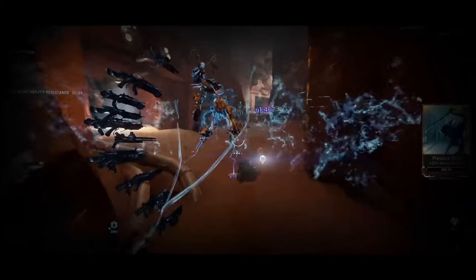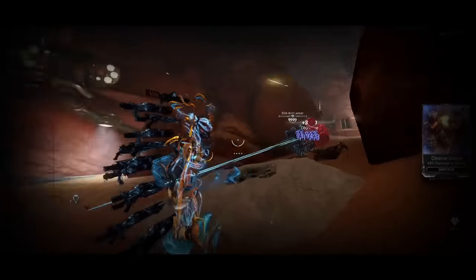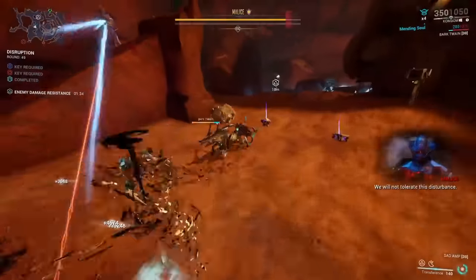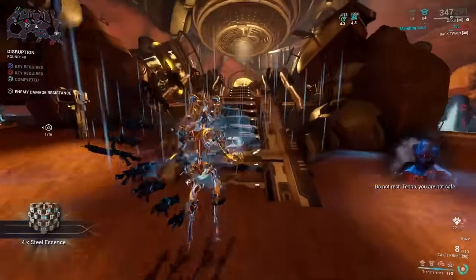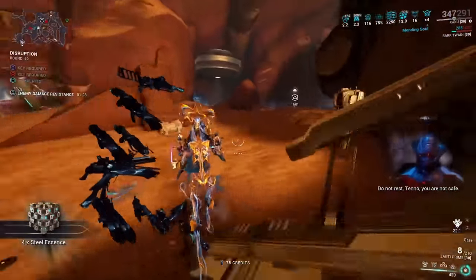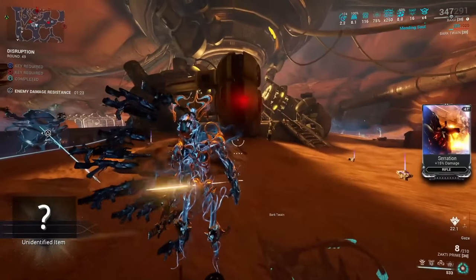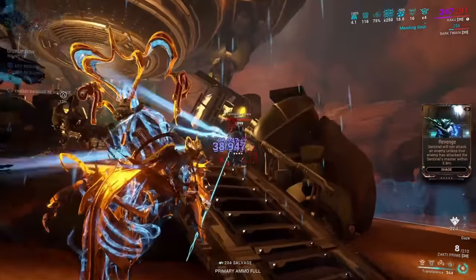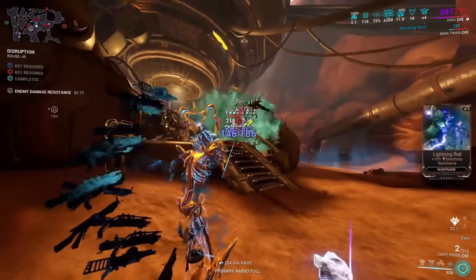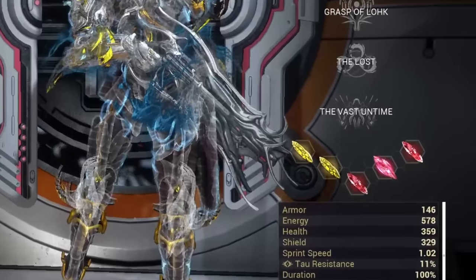At level cap, they will still perform identically. If I can stand completely still and a level cap Demolyst dies, trust me this is strong enough — there's no other conversation to be had. It's only about what you like and what you prefer. So let's go over the new and improved Dispensary build, then the new and improved Nourish build, and finally a build that one of my viewers suggested which stunned me at how good it actually was.